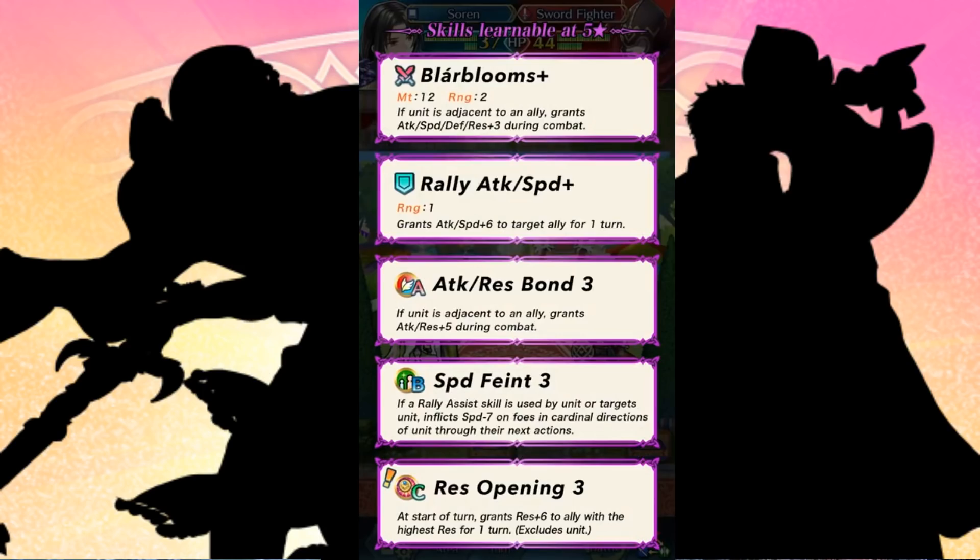Also, Speed Feint — you're already rallying Attack and Speed, might as well debuff your enemies in cardinal directions. And then Res Opening, which is his new ability and will be quite profitable, at least on those really powerful Res Tanks. I just don't know how well that's going to go compared to Speed Opening or Attack Opening. Those abilities are quite powerful, although I'm pretty sure Res will find its way into someone's build.